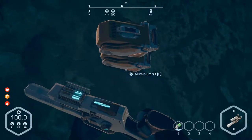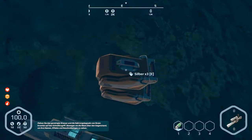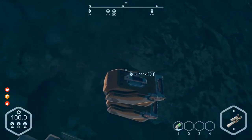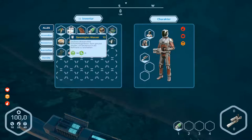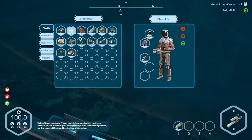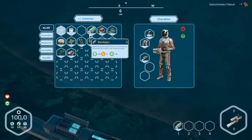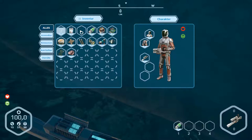We can eat this dry meat. We've got one inventory slot left now. First go out of the inventory and take the silver. If we press E, we can take the aluminium.